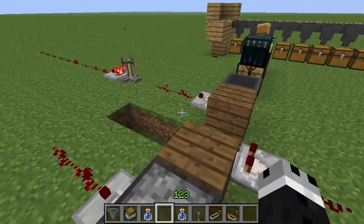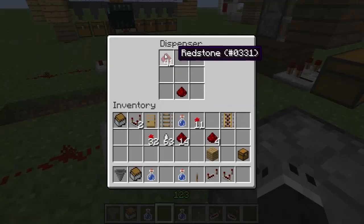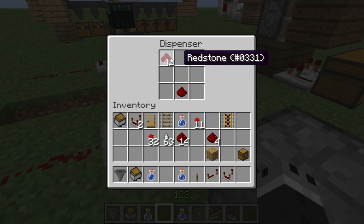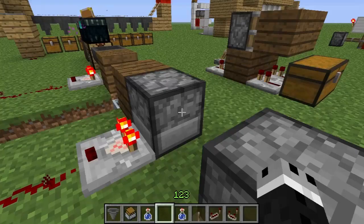Now on to the dispenser. The dispenser and dropper are going to be the same because they have the same inventory size. To get your first signal strength, like all the others, one item, and then 41 additional items after that to get the second signal strength. And for every additional signal strength after that, it will be 42.